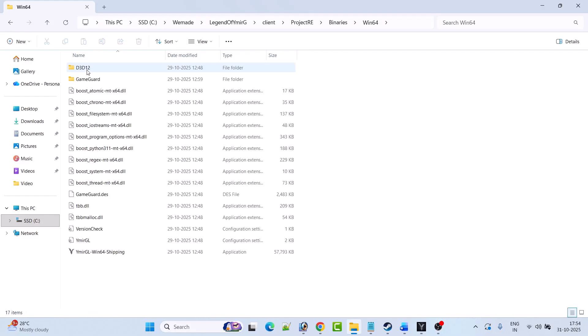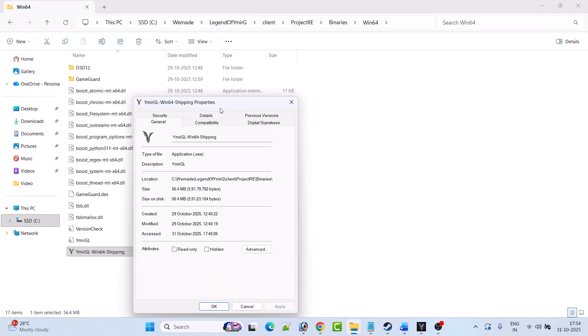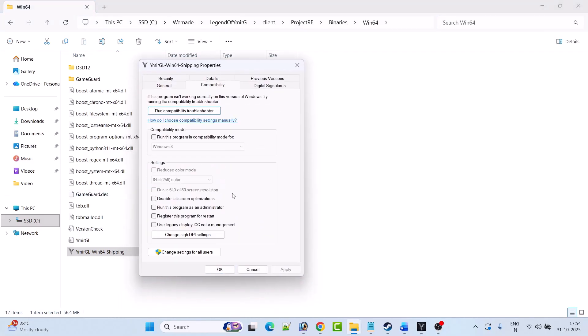If not, then open the ProjectRe folder, open the Binaries folder, open the Win64 folder, then right-click on the VymirGL_Win64_Shipping.exe file and select Properties. Go to the Compatibility tab, check mark 'Run this program as an administrator,' hit Apply, OK, and then launch the game from here and check if your problem is solved.